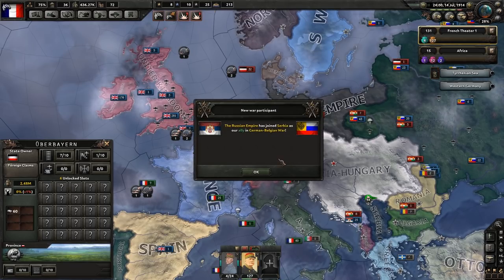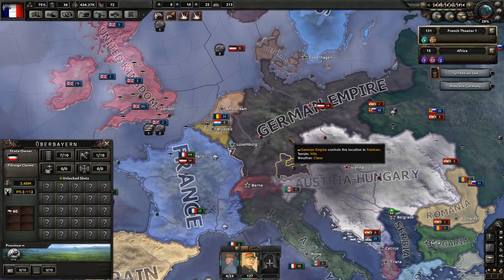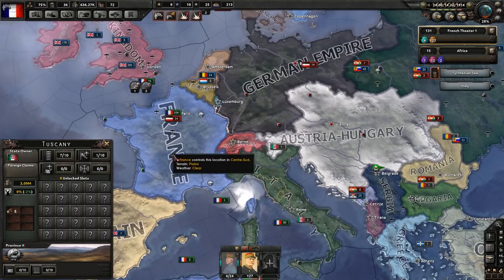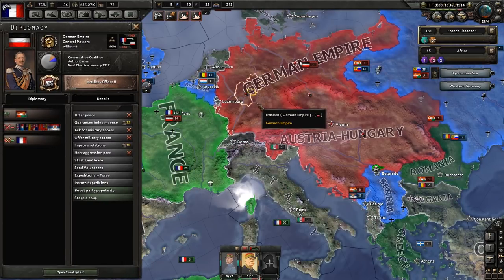For me, I'm kind of thinking Central Powers here, because it really depends. Who knows what Italy will do — they're more than likely going to go with the Allies, but I have non-historical focus on, which means they might not. They might just stay out of the war altogether, which would be really helpful for someone like Austria.